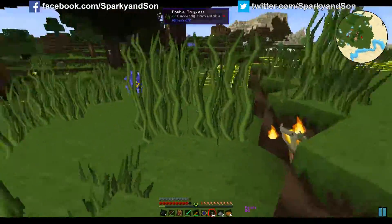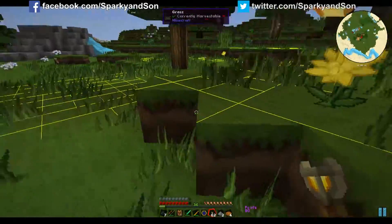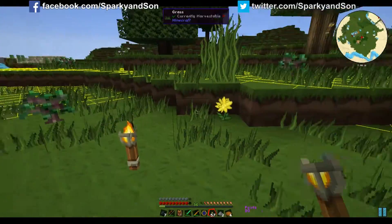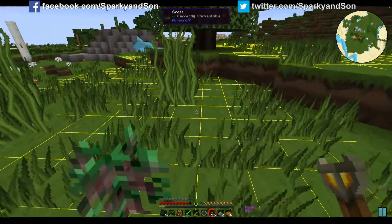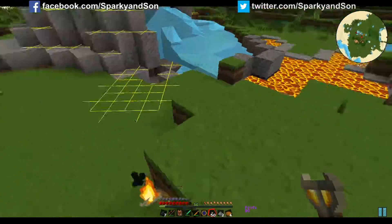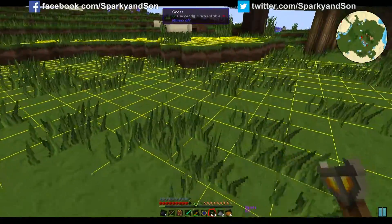Everything in this game, when you first start off, if you've never played Minecraft before, it's scary and mostly just annoying — because you build something and then a creeper comes along and blows it up. It happens every time. Every new player, they're like, oh what does this thing do? It's green. Oh but it looks so cute — never mind. Maybe everything just wants to be your friend.